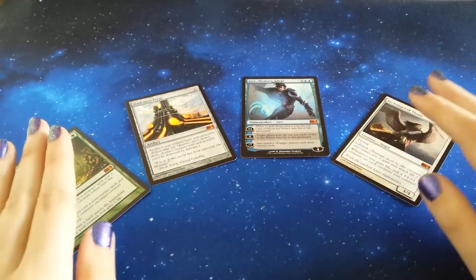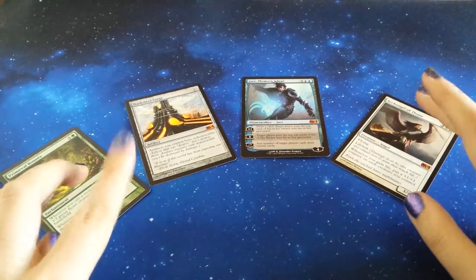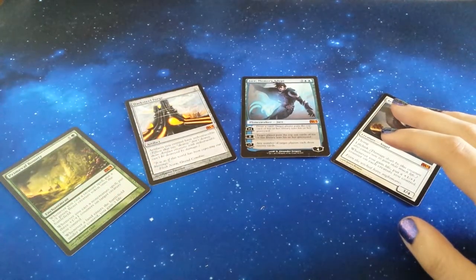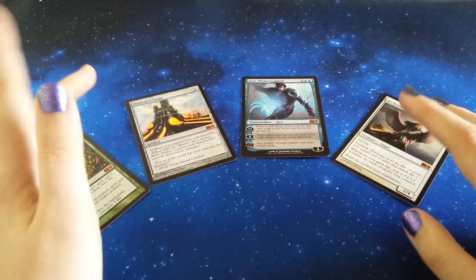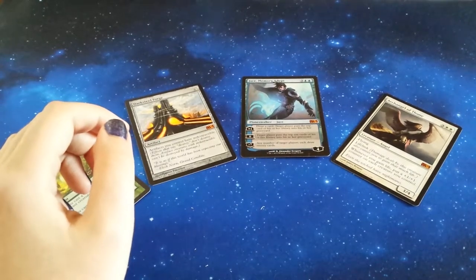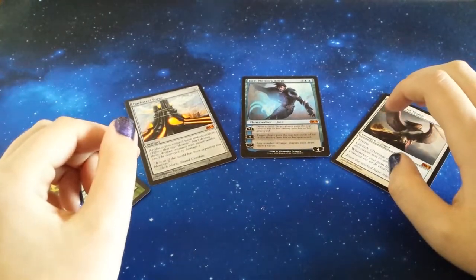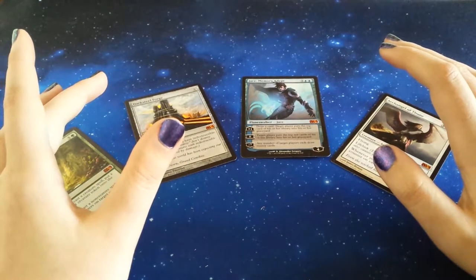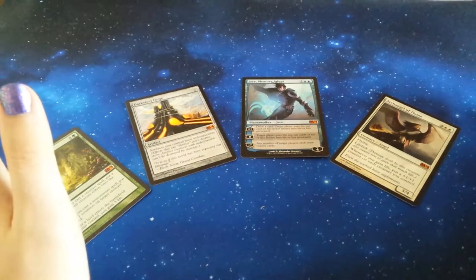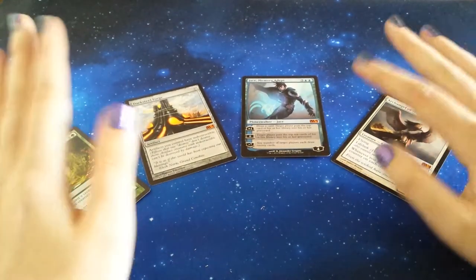Thank you so much for joining me for this M14 opening. I'm not sure what we're opening next - I'll probably have a box of Hour of Devastation by the time this comes out, so maybe we'll move on to that. If not, I have the Conspiracy box that this one went head to head with, and an informal Dragons of Tarkir box - I bought 36 packs of that very cheap because dragon tribal might be a thing. Maybe Raven will be around next time so we could open Origins - we both have half a box of that each. I'll do another poll and you guys can choose. See you next time, bye!